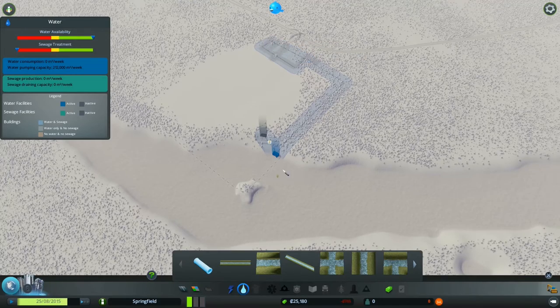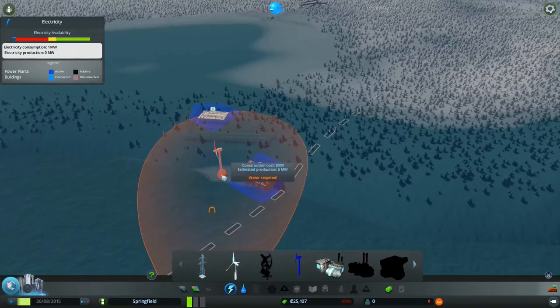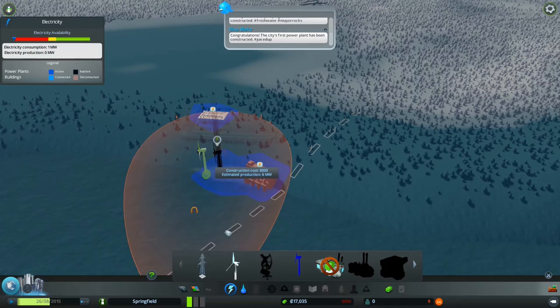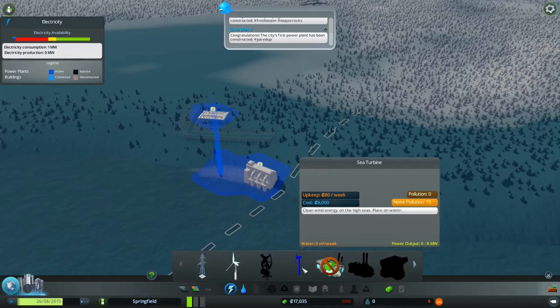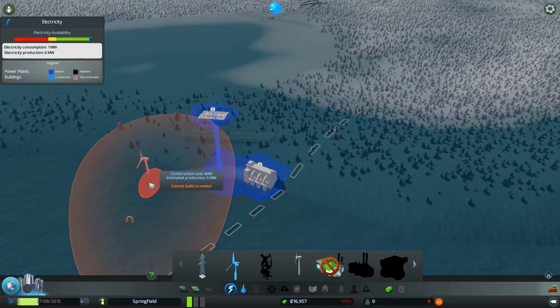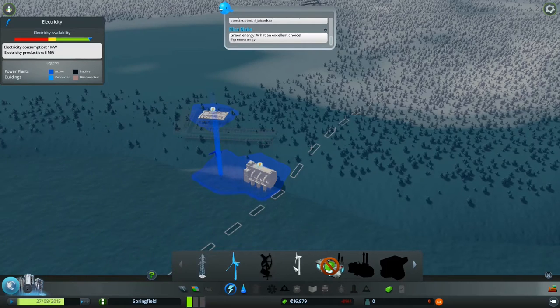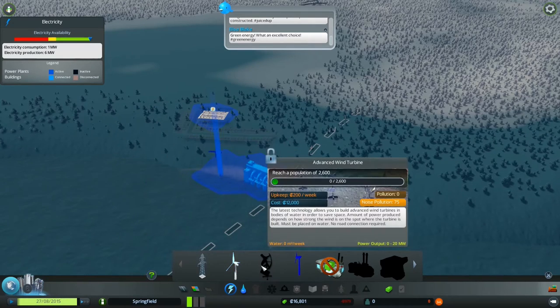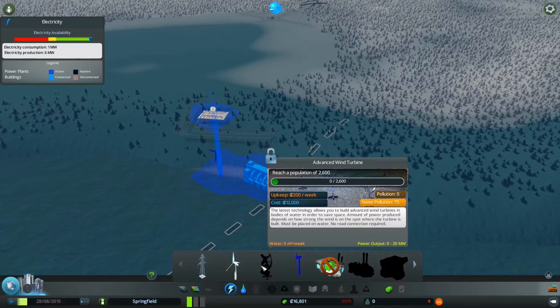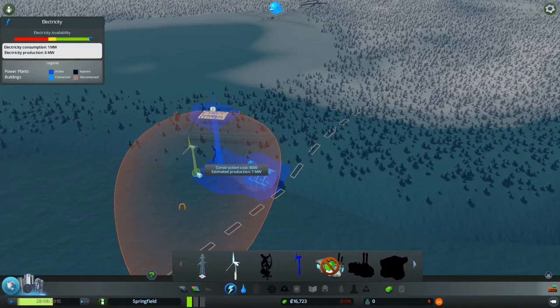That should cover it. Now I need power — I'm going to go for green power, because that's probably the best option. This is also another mod — this is a sea turbine. Because I just don't see why you can't put the normal ones out at sea. That's so stupid. You can put these advanced wind turbines out at sea, but I don't understand why you can't put the others out at sea. Anyhow, put two of those down.